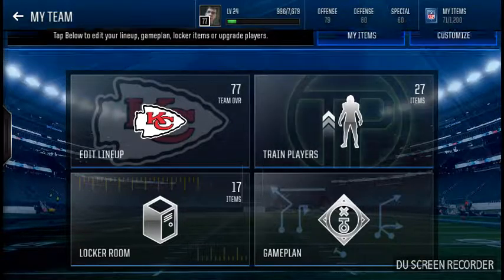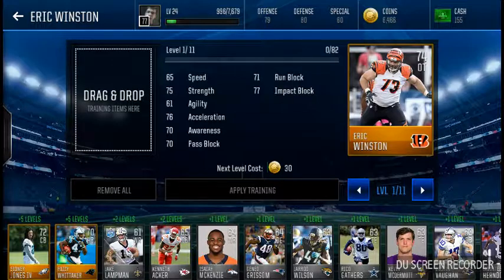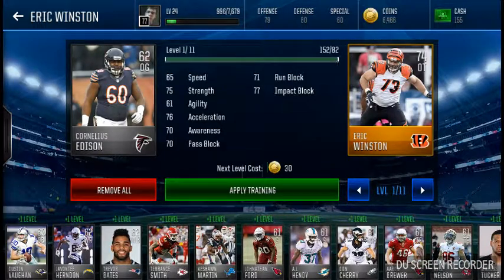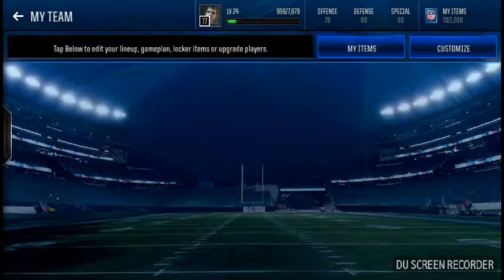One cool thing they added this year is training players. If you get players you don't want, you can use them to train another player. For example, if I want Eric Winston to go up a level, I'll add one of my silver players like Carlis Edison to him, then apply the training and spend coins to level him up — so from a 74 to a 75.